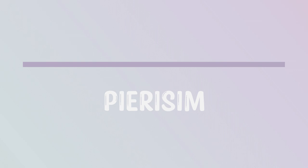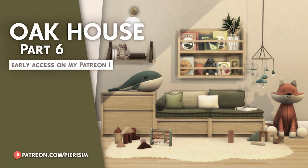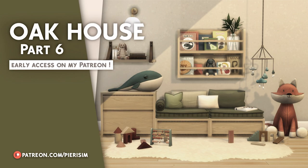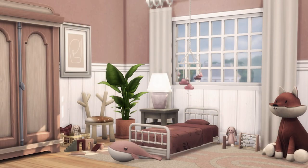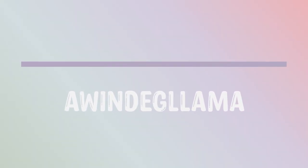The second creator is Pierisim, who made an entire collection called the Oak House Collection with matching furniture for each room in the house. Part six — the kids room collection — is absolutely stunning and goes very well with the Tiny Travelers pack. I especially love the clutter items like the wooden block kit because they're so realistic. As a pack, you only need one file download.